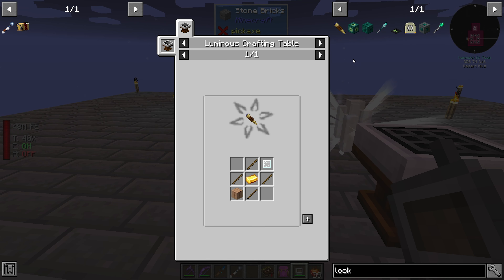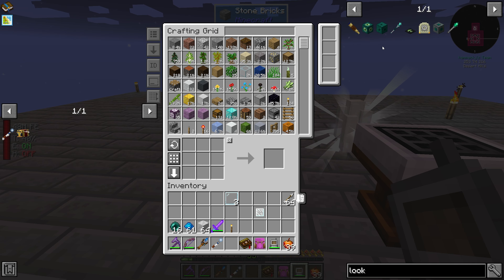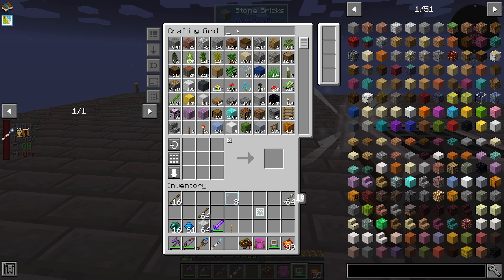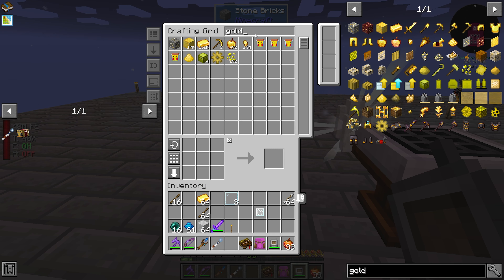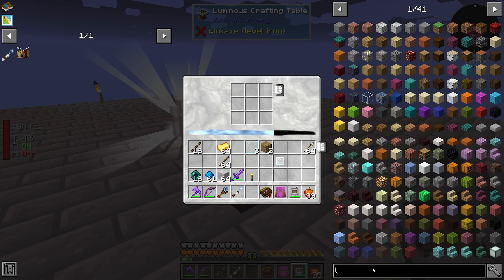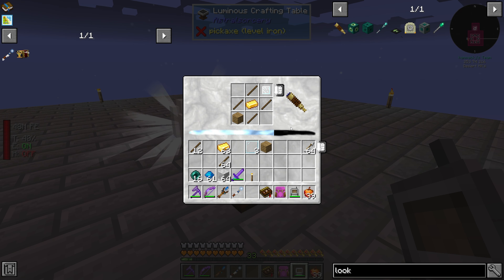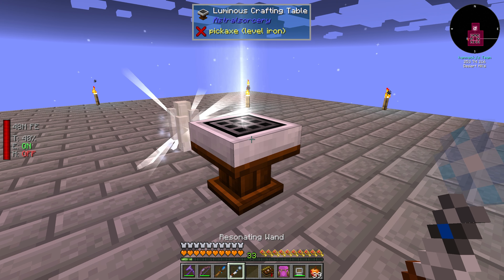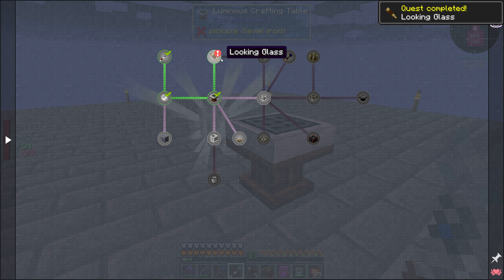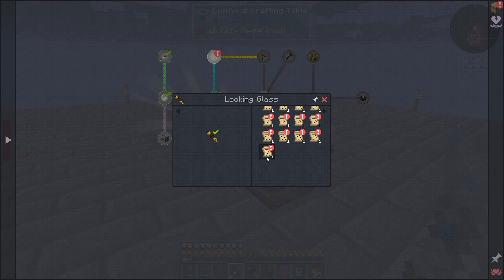The looking glass is an interesting mechanic. We need to make sticks - something in my system is destroying all my sticks faster than I can do anything with them. I need sticks and gold, and I think a plank. Let's go here - looking glass, boom, and then the resonating wand. We got our looking glass, which rewards us with a bunch of stuff - constellation paper. I have no idea what this stuff is.